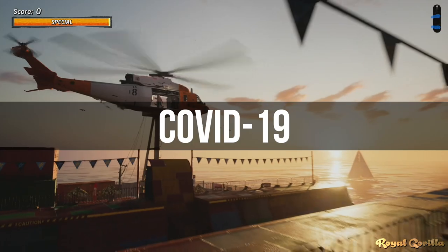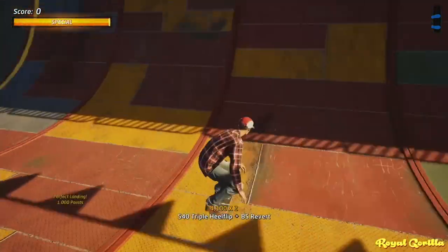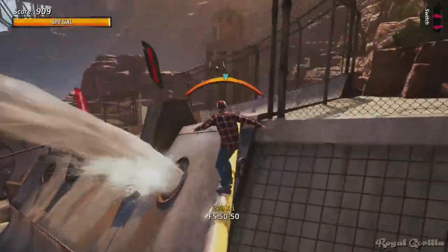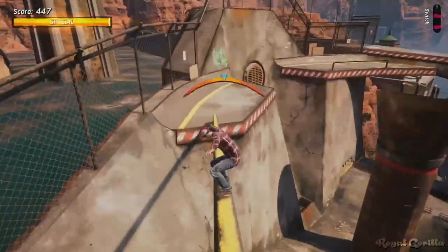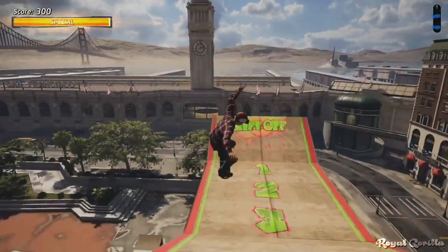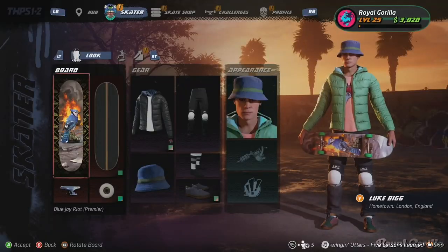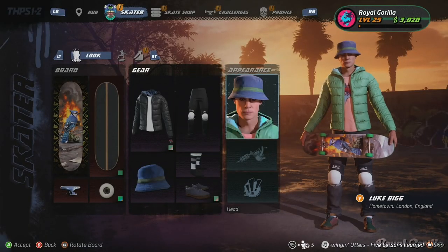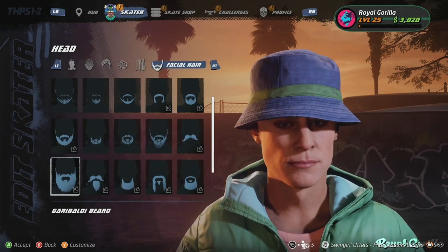It was just a matter of time before the recent coronavirus pandemic started to infect our games, and one place I did not expect to find it was Tony Hawk's Pro Skater 1 and 2. The references to the virus in the game start small but snowball from there. Starting in the creator skater — if you head into the facial hair section, you can find a surgical mask, because even in Pro Skater it pays to be safe.